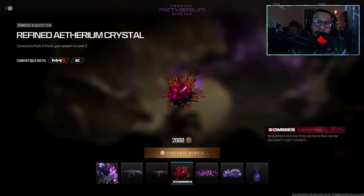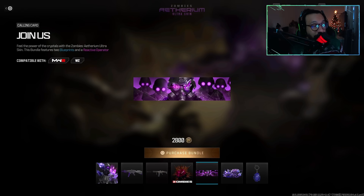Next up in the bundle — I am not a Zombies player by any means, I have literally not played one second of Zombies mode. But this is a Zombies acquisition called the Refined Aetherium Crystal. Consume it to Pack-a-Punch your weapon to level two. Those of you who play Zombies might know exactly what this means and what it does.